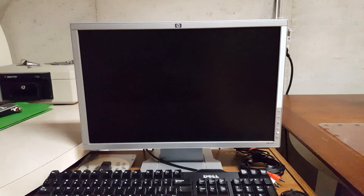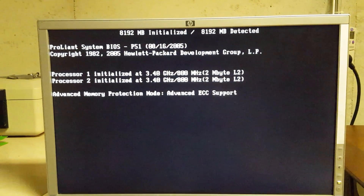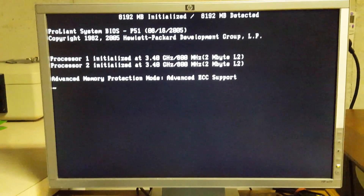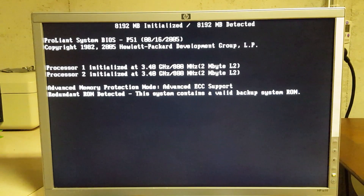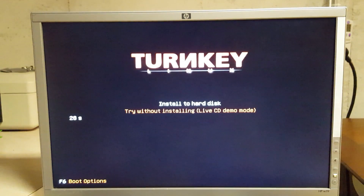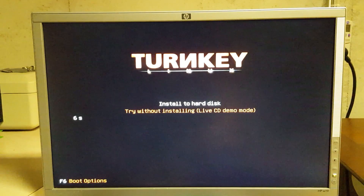The server is starting up. Once it shows the POST screen, it will boot from the USB. Depending on your motherboard or manufacturer, the screen may look different. If your computer doesn't automatically boot from USB, look up how to set your computer to boot from USB. Once you see the TurnKey screen, you're good.